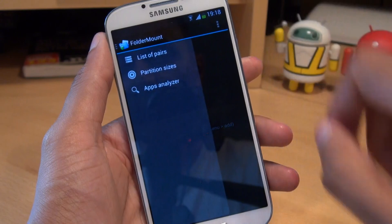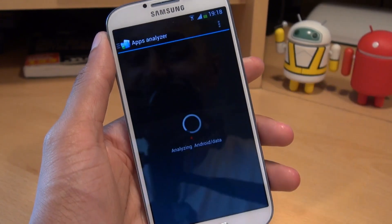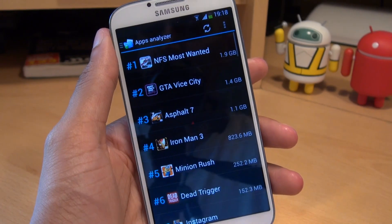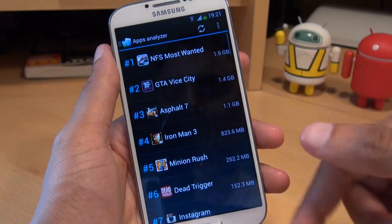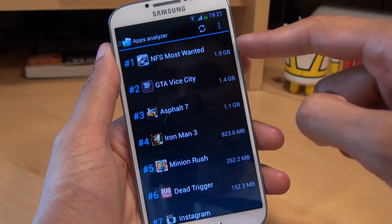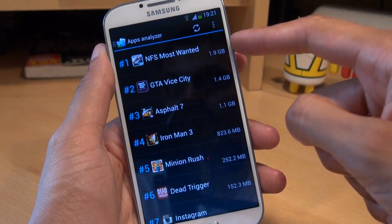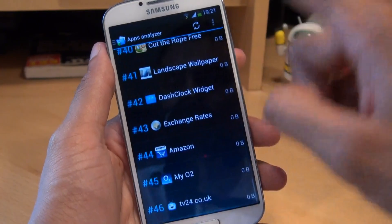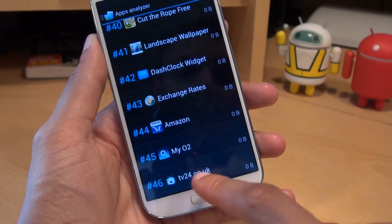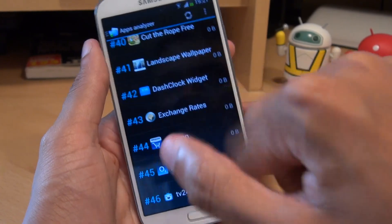What we're going to do is swipe in from the left hand side and go to App Analyzer. This is by far the easiest method to move games to your microSD card. As you can see, it's displayed a list of all my applications in order of storage space they're taking up on the phone. Number one spot goes to Need for Speed Most Wanted at 1.9 gigabytes, and if I scroll right the way down to the bottom, number 46 on there is tb24.co.uk, which has taken up almost nothing at all.